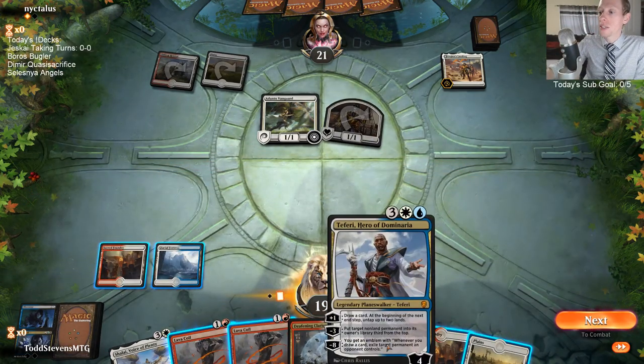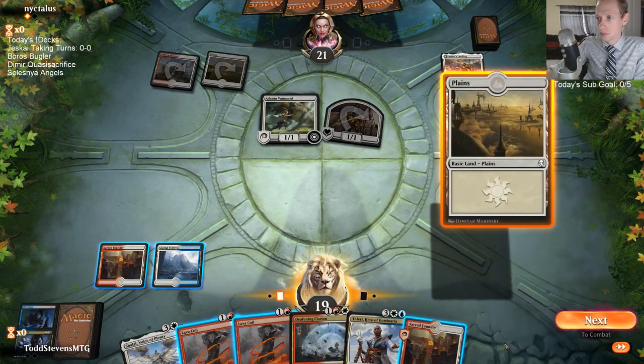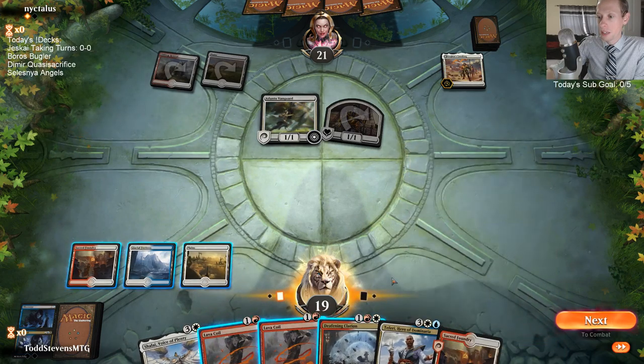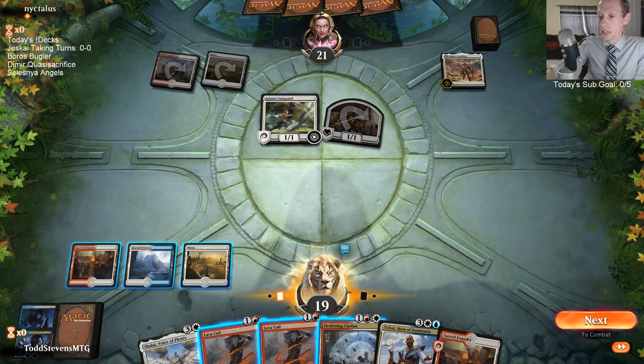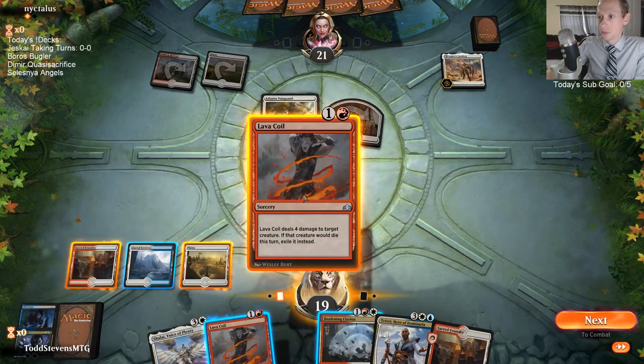I guess we have Teferis as answers to Adanto Vanguard also in the main deck. I think I want to just Deafening Clarion. Actually, Deafening Clarion could help give Shalai Lifelink later. I should have just played the Sacred Foundry here.